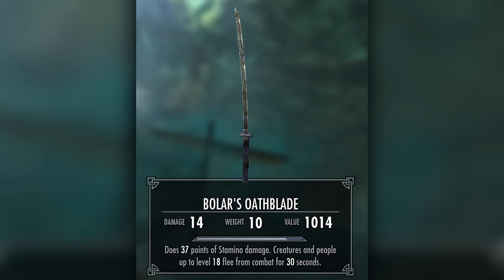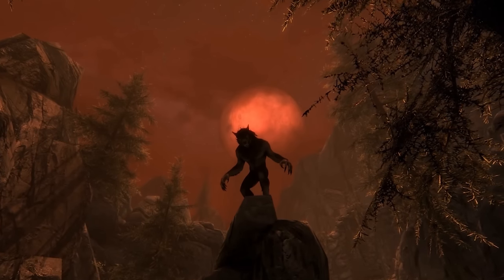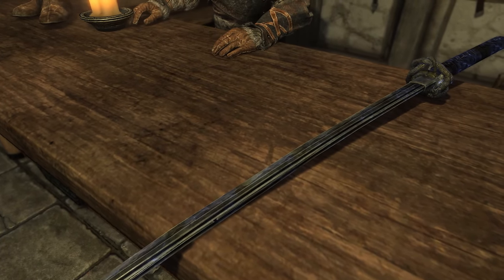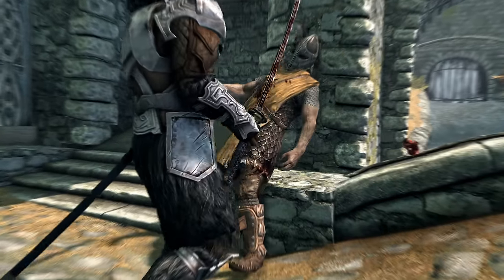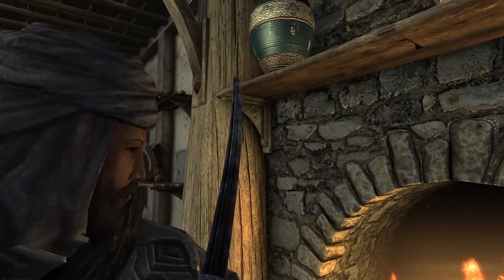Bolar's Oathblade. Acquiring Bolar's Oathblade can be tricky, especially if you've already completed Ill Met by Moonlight. However, the effort it takes to acquire this weapon is hardly worth the reward. Its enchantments are okay, dealing stamina damage and inflicting fear, but the problem is that it's on a sword that's not very powerful. D-tier.